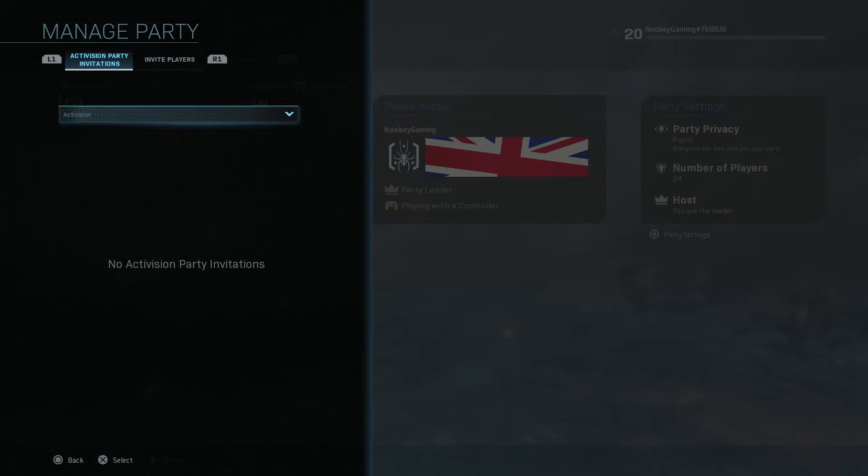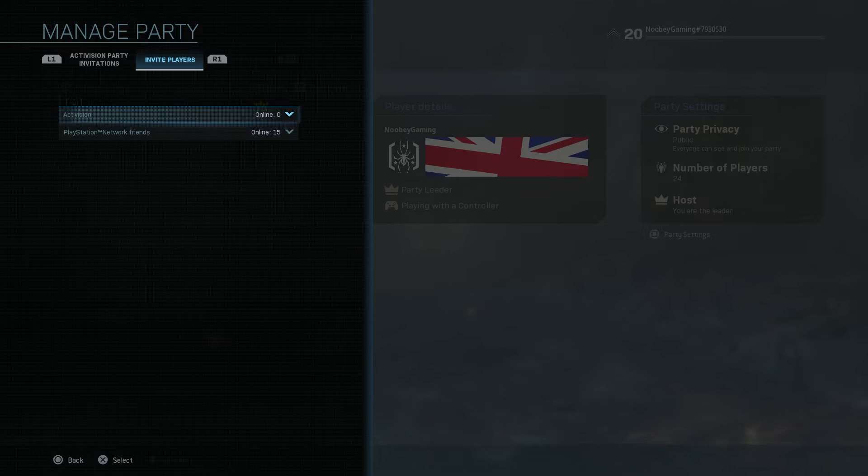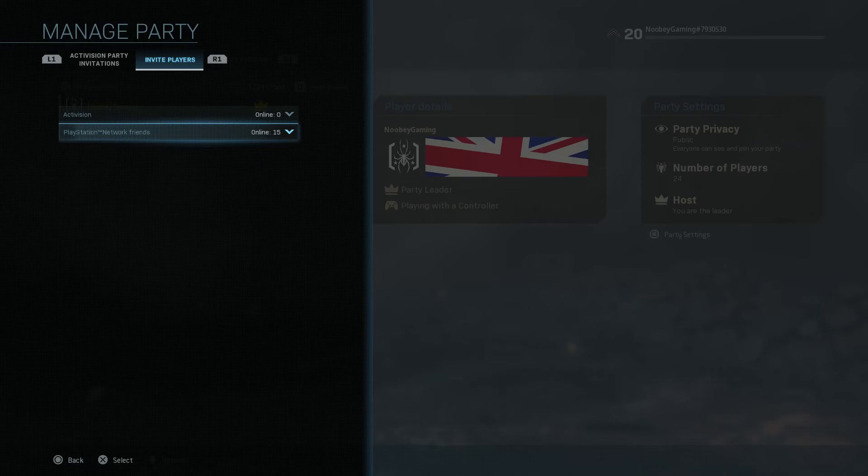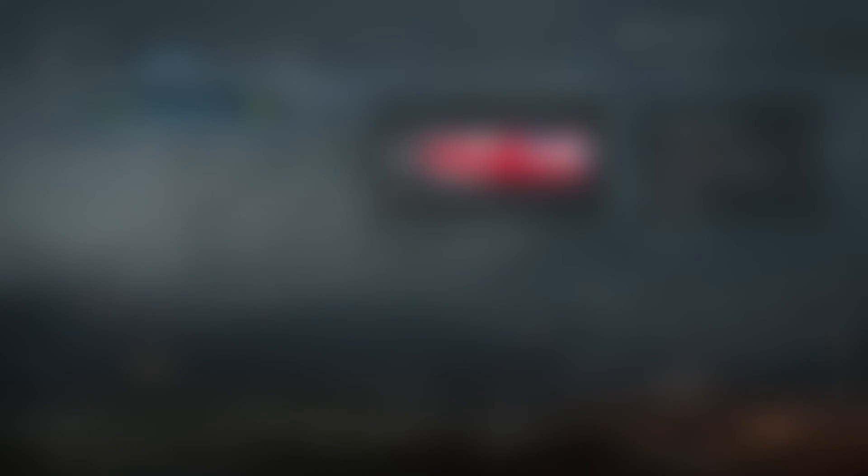If you want to accept an invite from someone else, press R1 and then press Y or triangle and you'll see the Activision party invitations you have received. Just accept it by pressing on the invite you want to join.